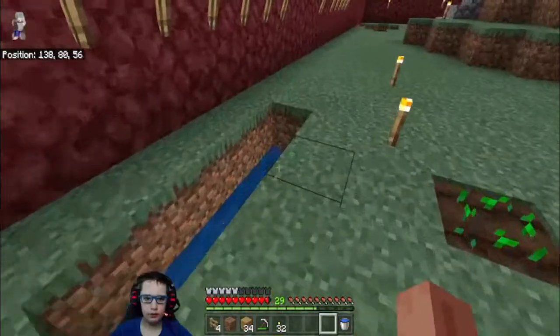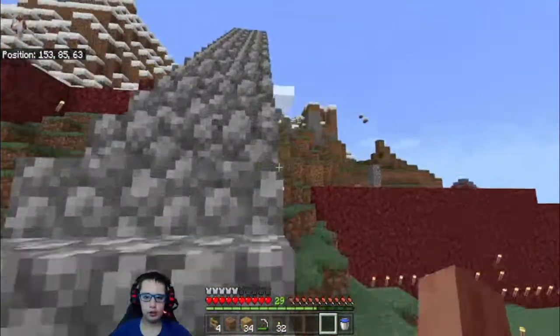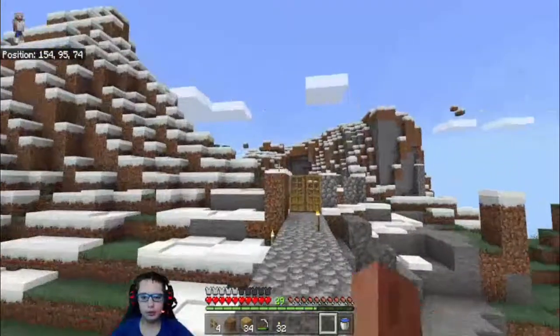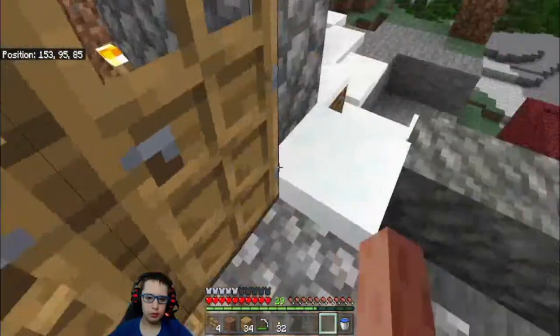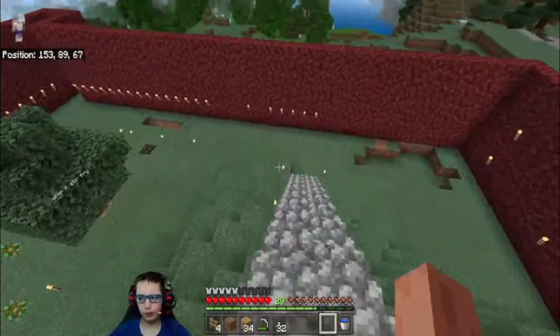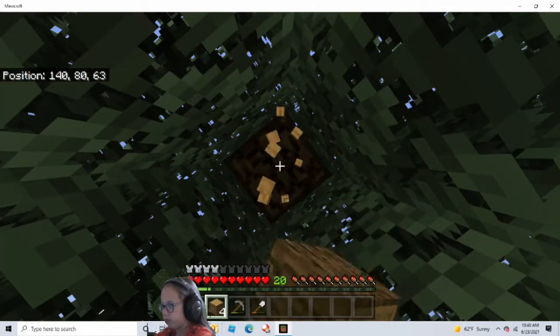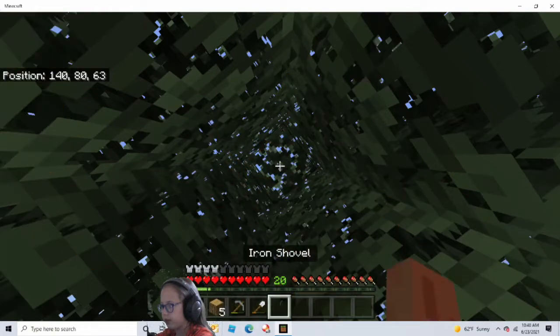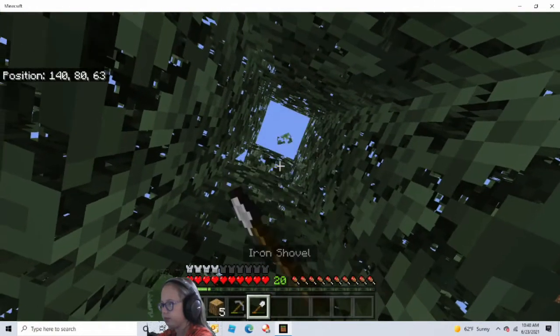We're going to get away from the tree though. Look at this base, guys — it's a big base, not just a baby base anymore. The doors can probably be removed. We're going to use the shovel to mine. Our base is just out of control right now.